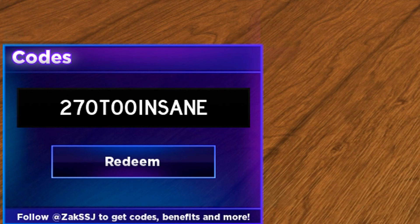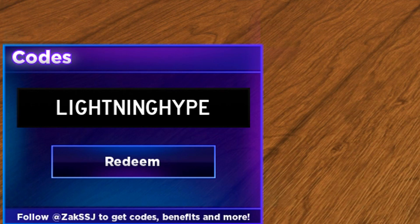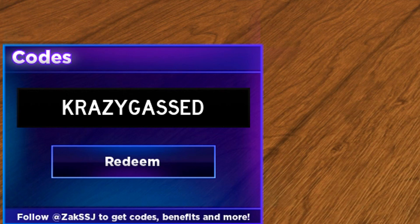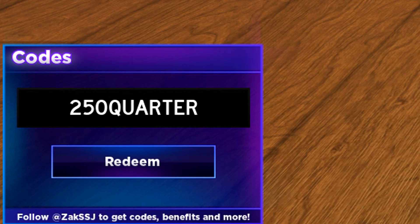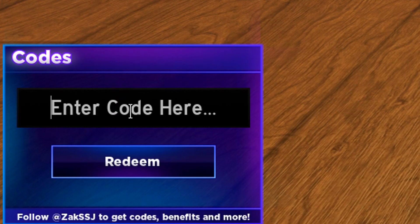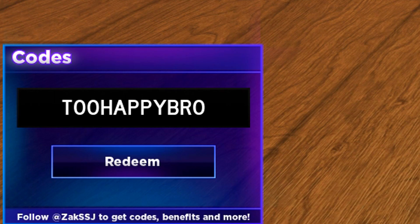Anyway, let's get back to redeeming your codes. The next code is going to be 'v270'. Before that, make sure you also redeem the 'crazy280' code — and we got the 'lightning hype' code as well. Then we've got the 'crazy ghast' code, followed by '260 believe' and the 'get crazy' code.